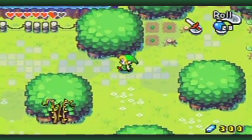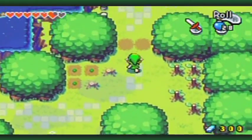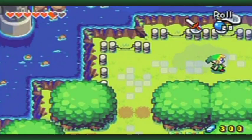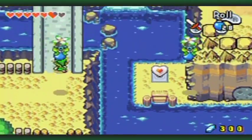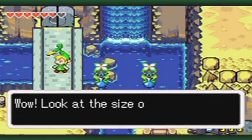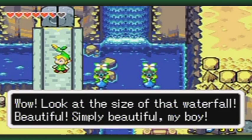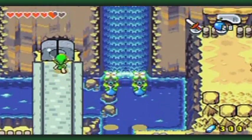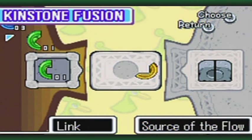Stuff like this tree with the thorns in front of it — that is the kind of stuff that you will see opened up with kinstones. It may look like you're going to be able to do that with an item, but you can't actually do that now. Wow! Look at the size of that waterfall! Beautiful! Simply beautiful, my boy! Now, over here, keep this in mind — there's a special kinstone fusion over here.